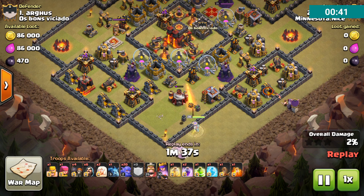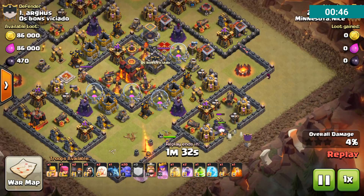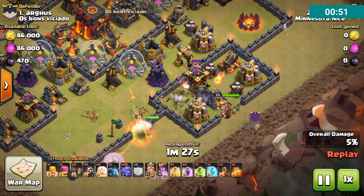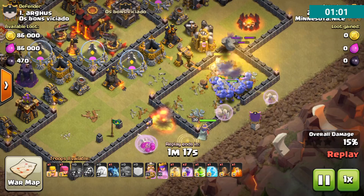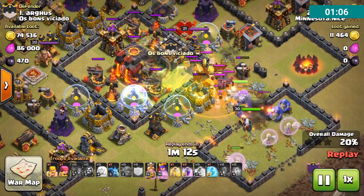What he does is he brings his Queen in with 4 healers, starts a walk in from the bottom corner, brings in a Golem from the right side for entry, and then follows it up with BK. And here come the Bowlers, followed by a couple healers, Clan Castle full of Wizards, and then dropping in some more Wall Breakers for that second layer.